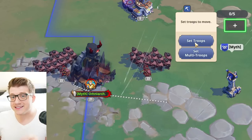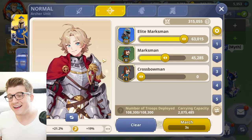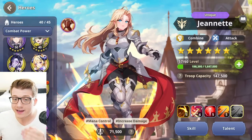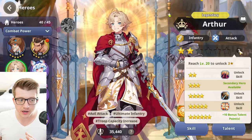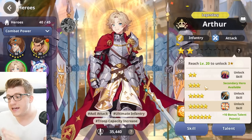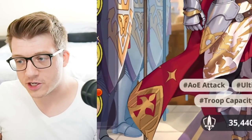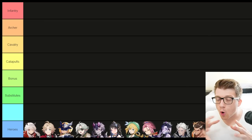One last thing about primary and secondary: if you choose Arthur as a primary hero, you'll find you can't even pick a secondary. That's because you unlock the ability to bring a secondary hero at three stars. Tap the little question mark to see what each star upgrade unlocks. Three stars is when you unlock the secondary hero slot — and this applies to every hero in the entire game.